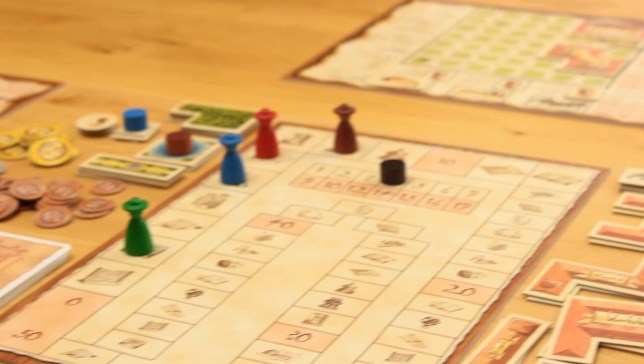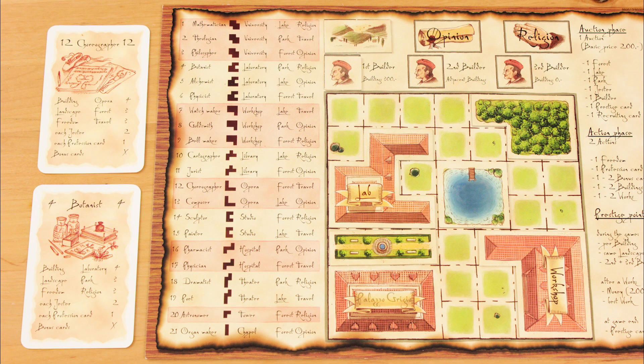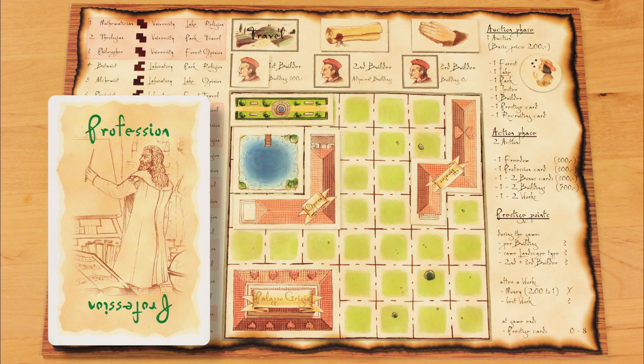You and your friends play wealthy Italian families during the Renaissance, like the Sforza or the Medici. You're winning items at auction to improve your principality, to make it more enticing for artsy-fartsy types to come there and create great works, which you can brag about to your rich buddies. By doing this, you earn prestige points. At the end of seven rounds, the player with the most prestige points wins the game.